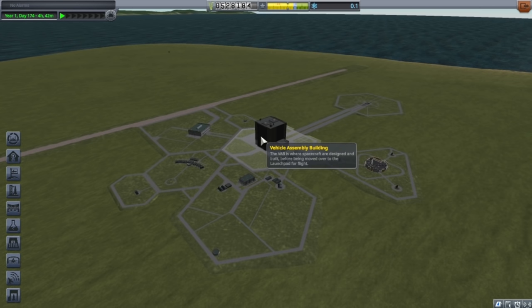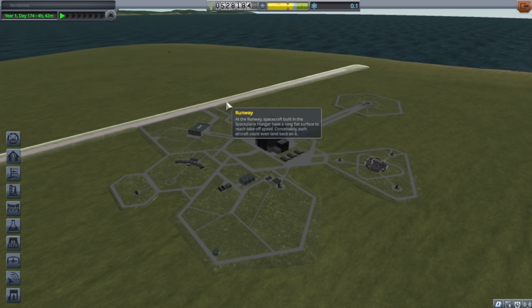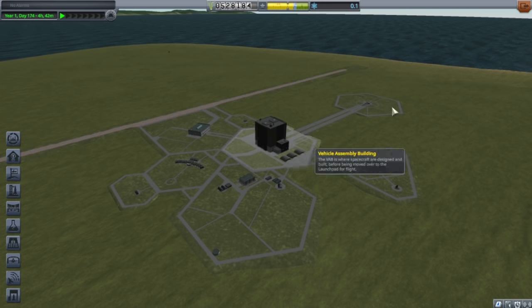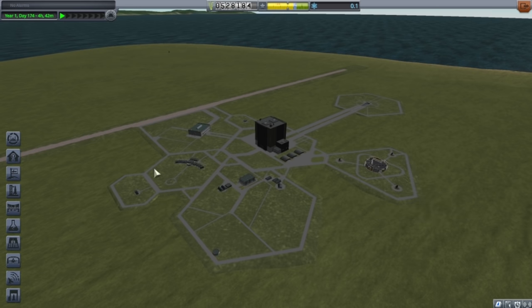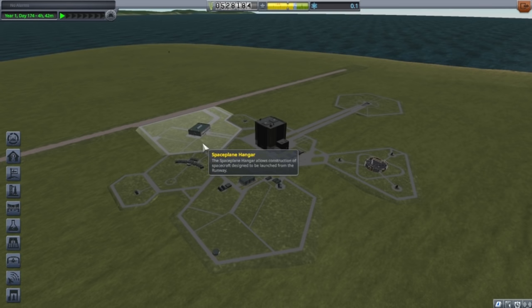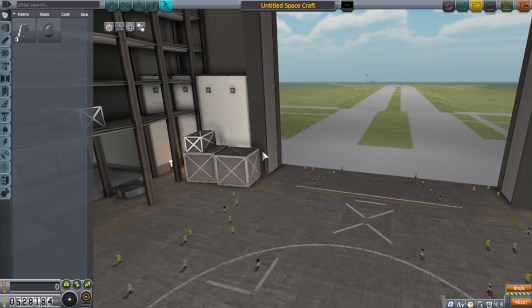We're going to go straight to the vehicle assembly building. This is our space center — we've got the runway, this crappy dirt path that no one ever uses, and then the rest of the... space station? Space port? Space center? Yeah, I guess. So we're going to go to the vehicle assembly and build a ship to go into space.